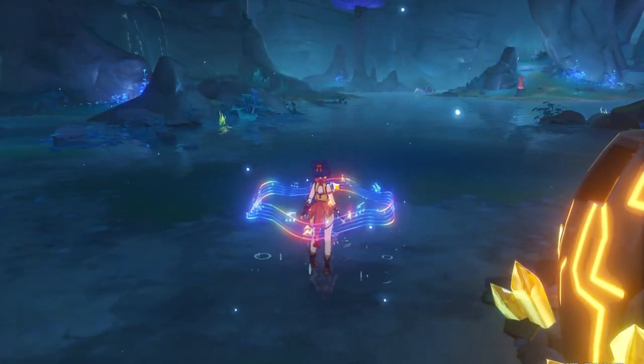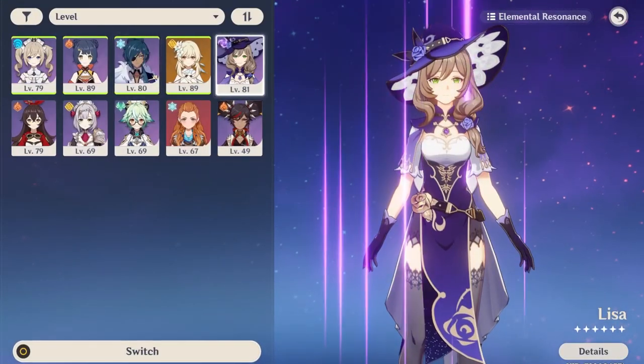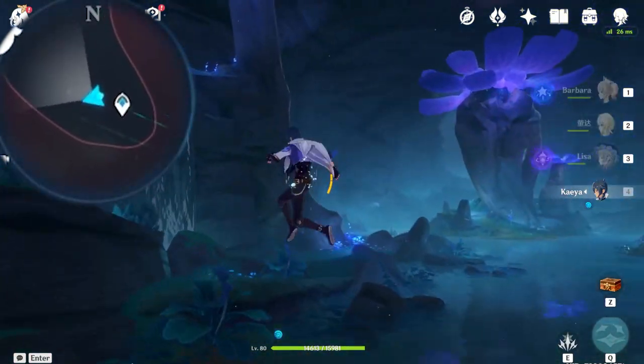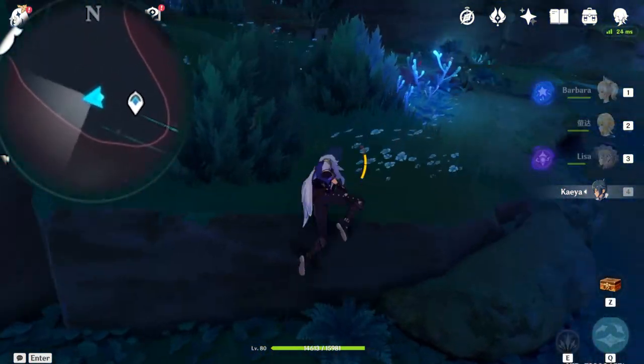You'll be seeing hordes of rune guards once you have entered Enkanomiya properly, so be prepared. Now go back to the teleportation waypoint we just unlocked and head towards the left side. You should see this waterfall in front of you. Climb upward towards the left side, and in front of you should be a slime-guarded chest.